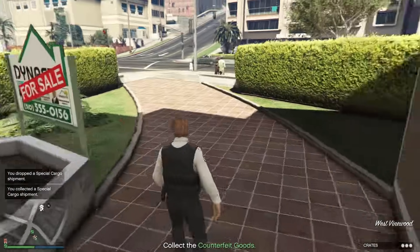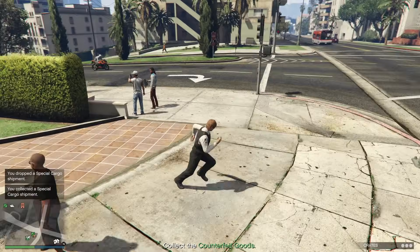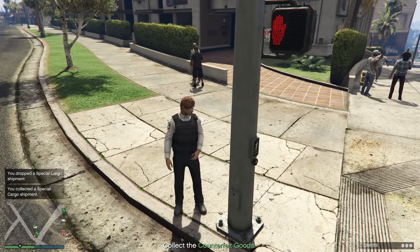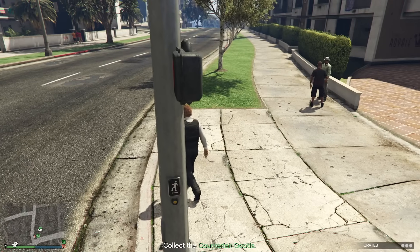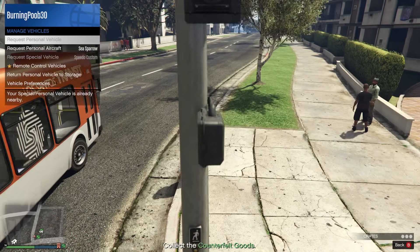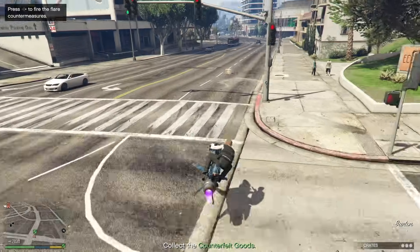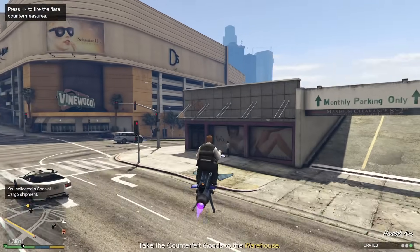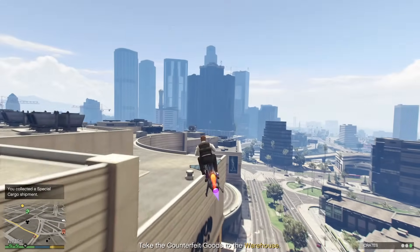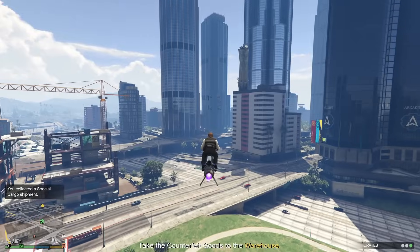Now we're going to leave this job. Ideally both crates should be placed near each other, but either way we can see that both crates are no longer in our inventory, which is great. So request your Oppressor again — if it's nearby you may need to move a little distance away — and then head over towards the singular crate.